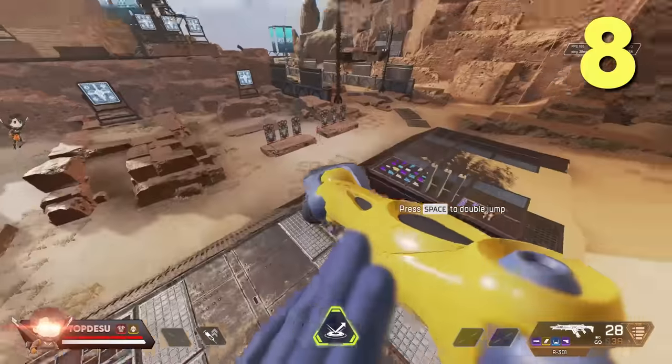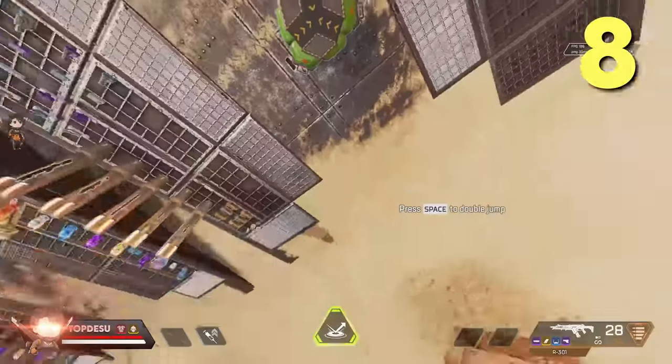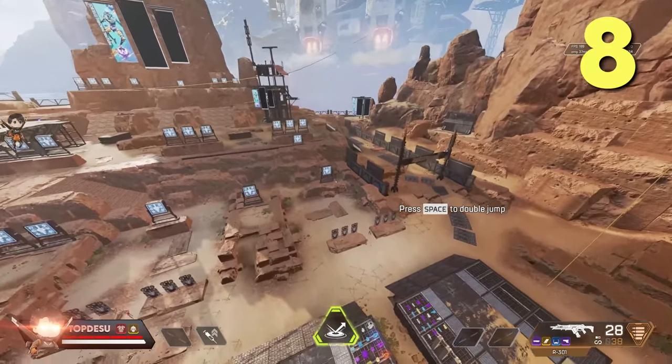You can do a perfectly vertical jump with Octane jump pads by stopping your forward input right when you touch the pad while also performing a melee attack. If you don't use any directional input, you can infinitely repeat the jump as you'll always land centered on the pad.